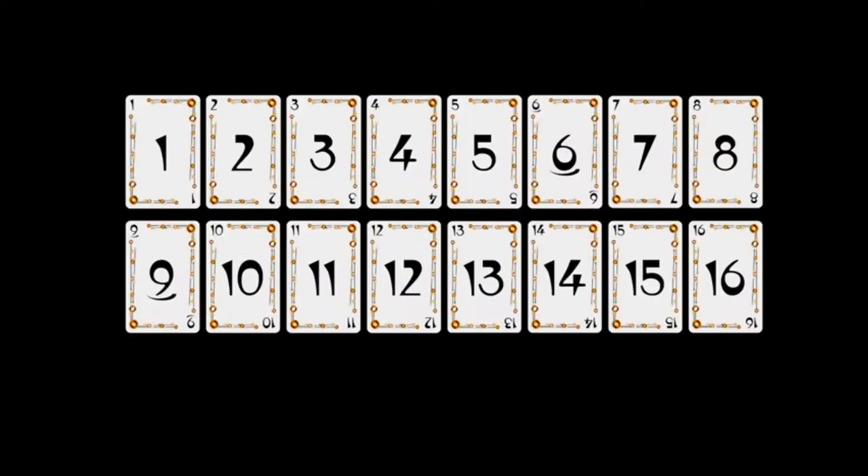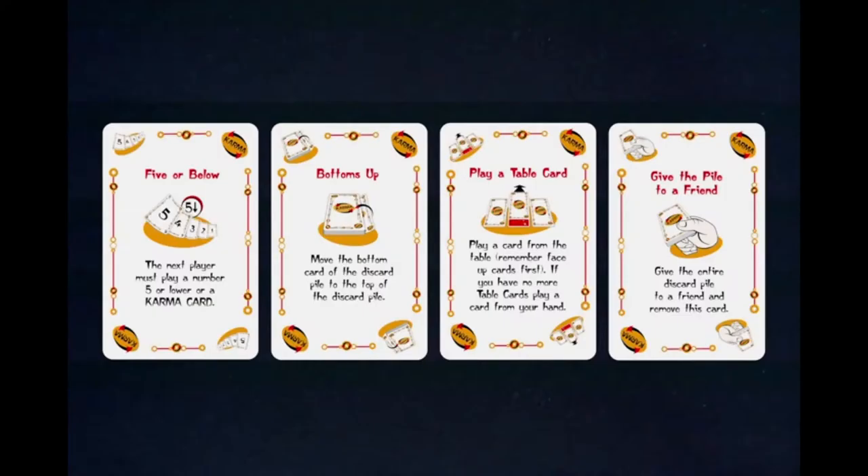The deck consists of number cards 1 through 16 and Karma cards. There are three of each individual card. Karma cards are like wild cards and can be played at any time.